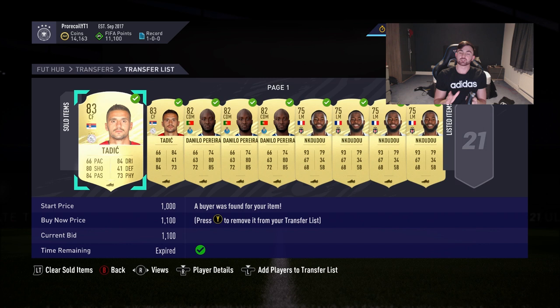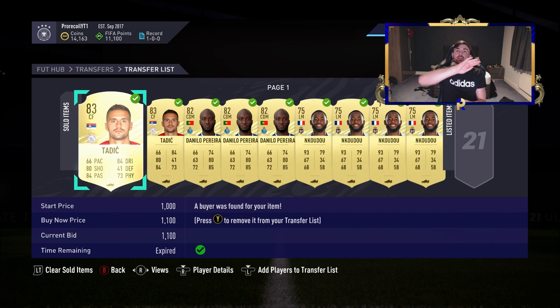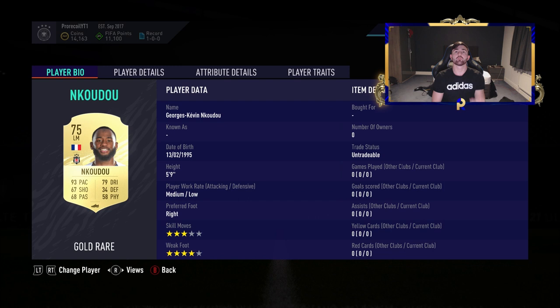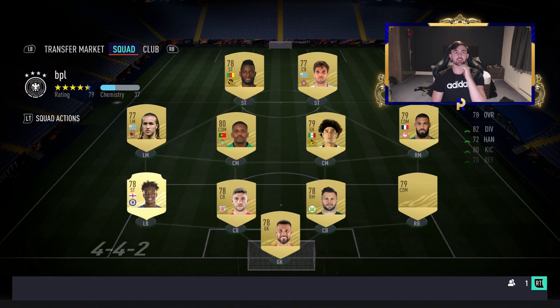Many of you may not have seen the video from yesterday, but if you are working on a budget and want to get to the 10k coins we're using for these methods, check out my video on these three players. I'd give a special shout out to Unkudu - I managed to get one of them for 700 coins, one for 900, and a couple three or four hundred coins under market, which really does boost your profit pretty quickly.